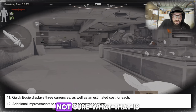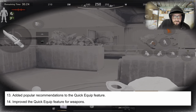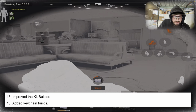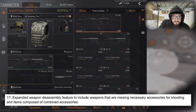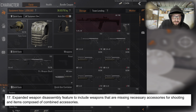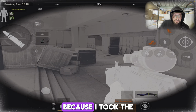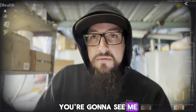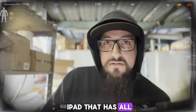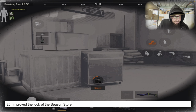Quick equip displays three currencies as well as an estimated cost for each. Additional improvements to equipment recommendations, added popular recommendations to quick equip. Improved the quick equip feature for weapons. Expanded the weapon disassembly feature to include weapons that are missing necessary accessories for shooting and items composed of combined accessories — that's awesome. I hate having to buy a grip just to sell it because I took the grip off to make it smaller to fit in my storage.